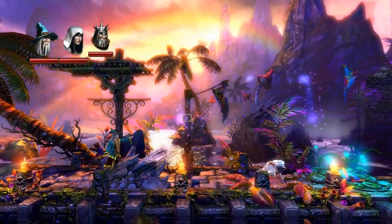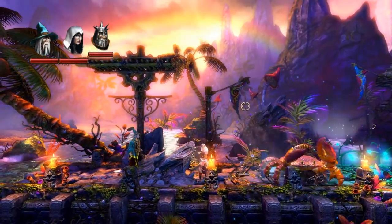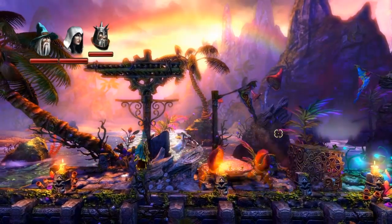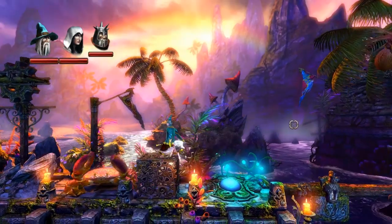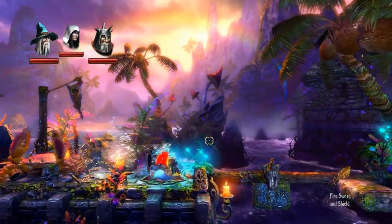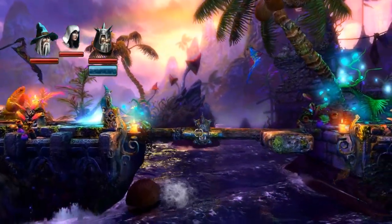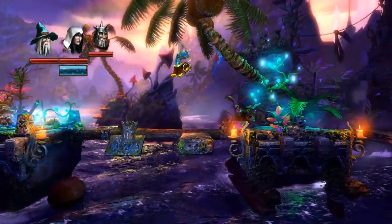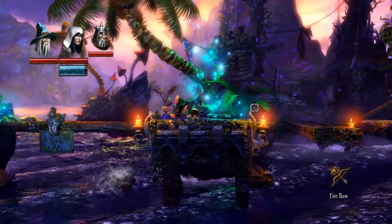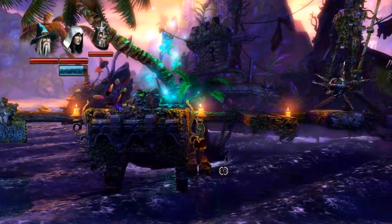Let me introduce you to this giant enemy crab. You can't actually kill it, and quite frankly you wouldn't want to because it's goddamn adorable. But you can jump on it in order to bypass it. Animation quality has taken a major upturn, as has the quality of the water effects. This game is beautiful.